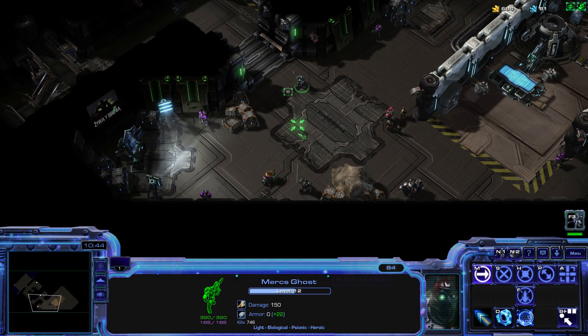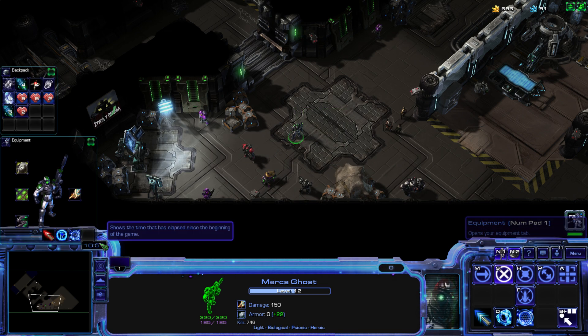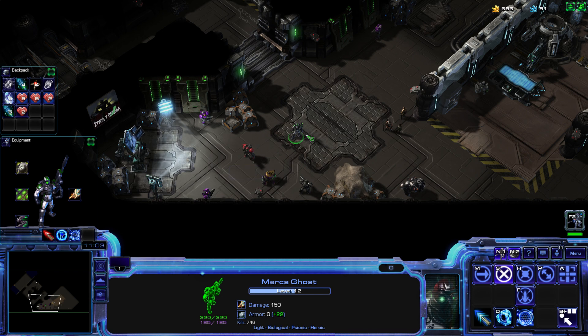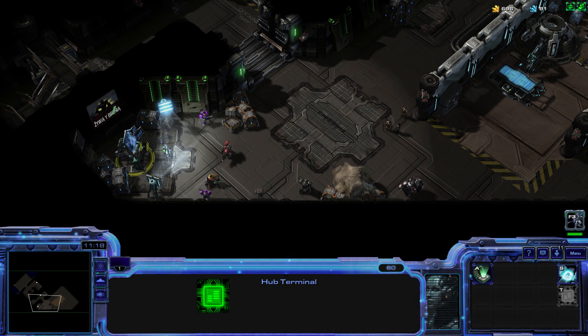I upgraded my Critical Strike ability item, so now it has a 10% chance to do 100 damage instead of 50. I've also upgraded my range ability — a passive range increase. I think it's time to enter the mothership.